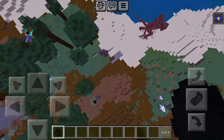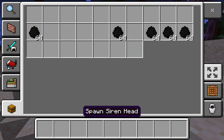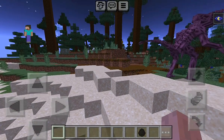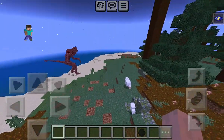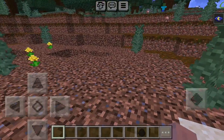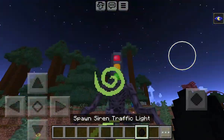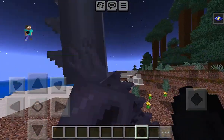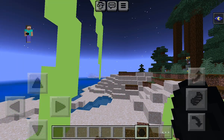And now for the last one — Siren Head Traffic Light. Let's see how it looks. We're going to place it on the beach right here on this clear dirt path. It also looks pretty smooth. You can use this addon to prank your friends or whatever.